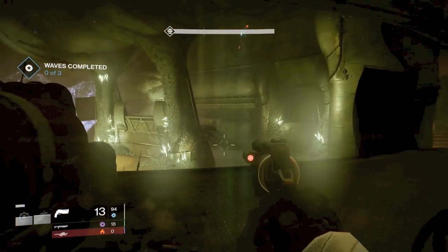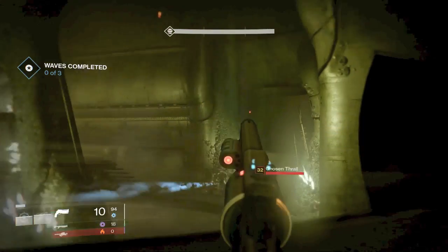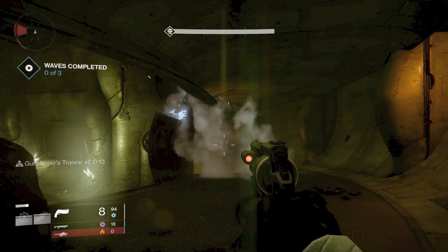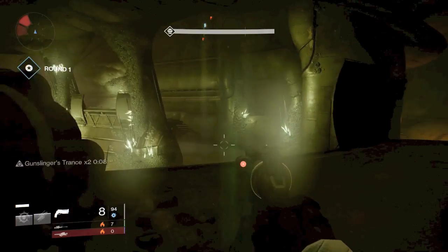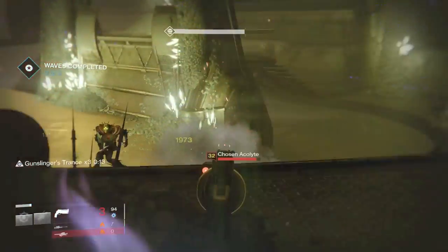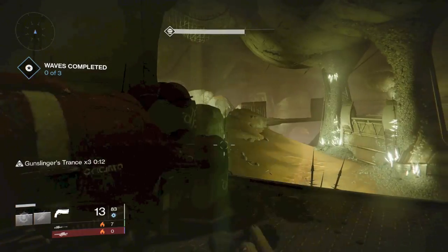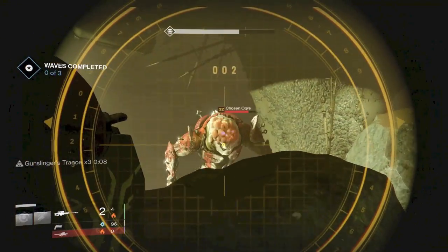The ogre spawn is fine. There's going to be three Thrall that come out of that door down there, and then you're going to have a couple Acolytes to your left. Make sure you've got a sniper to handle Ogres. This really helps with spawning so Knights and Wizards that come out in round two and three — you're not going to get bombarded.